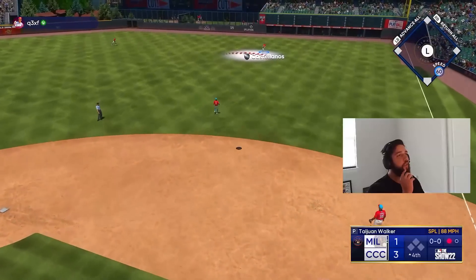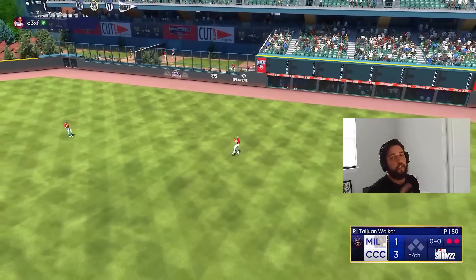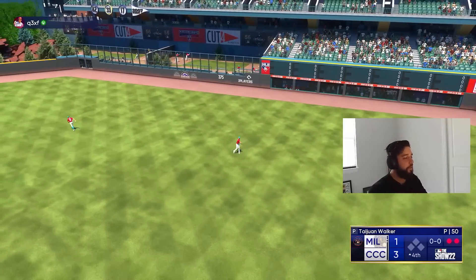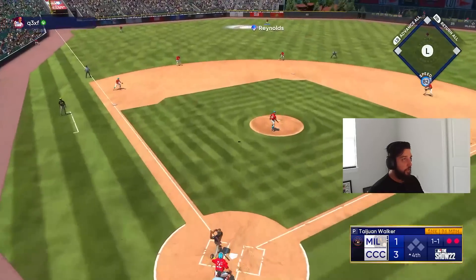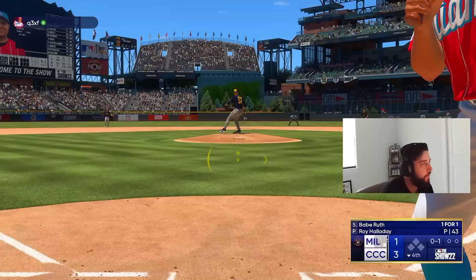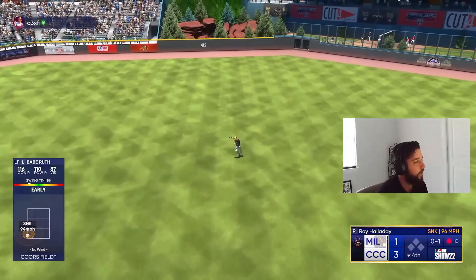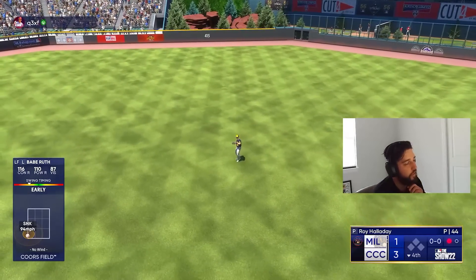Oh my god, he hung one and just missed it — we'll take the easy fly out to right, two up two down. We'll take it — good inning three up three down. 3-1 lead going to the bottom of four. I feel like we're there, we just need to make better swings on pitches in the zone and stop swinging outside the zone. That's all we need to do. Early timing though — good pitch, he's just not missing.